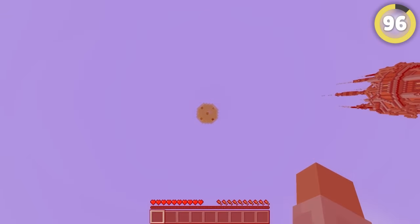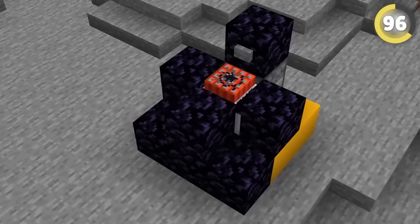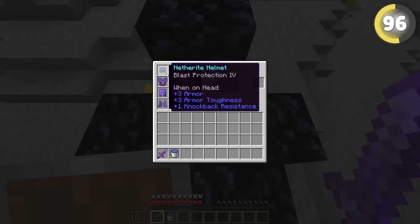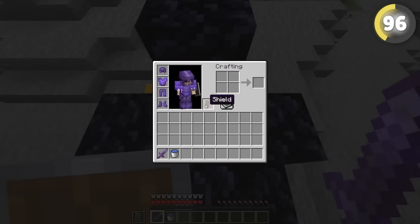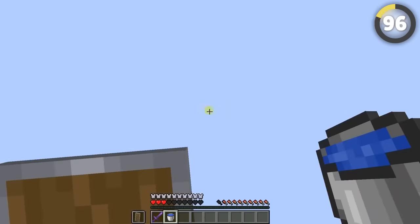If the base is in the air and you don't have an elytra, make a man cannon instead. Put some obsidian around a ton of TNT and minecarts — if you have blast protection, a shield, and stand on a higher level than the TNT, you can survive and still get launched way into the air. Hit yourself with punch arrows for extra distance.